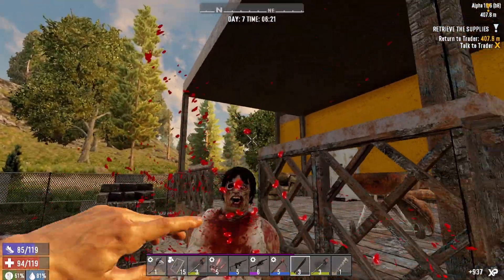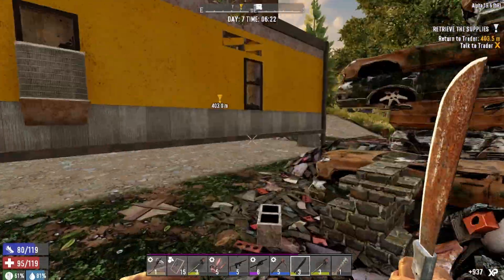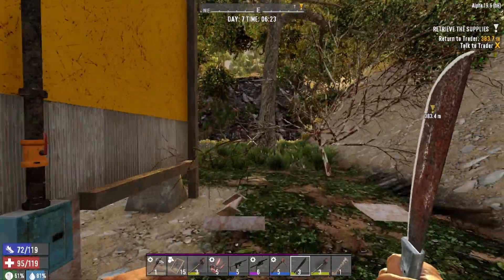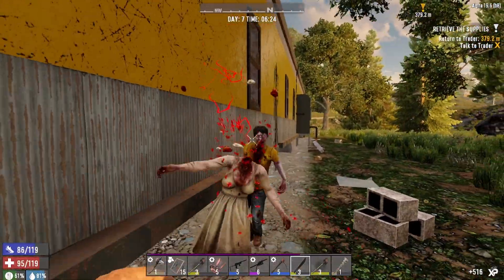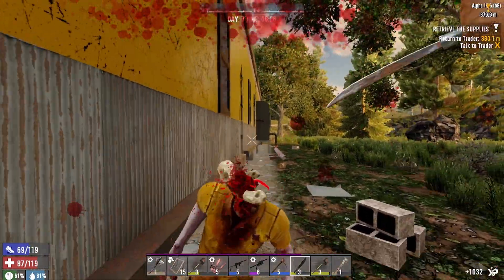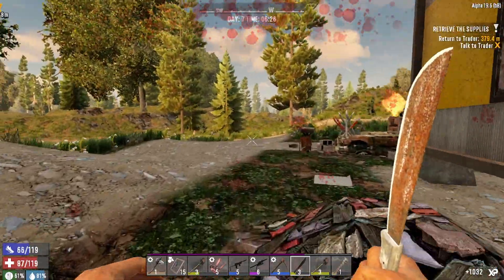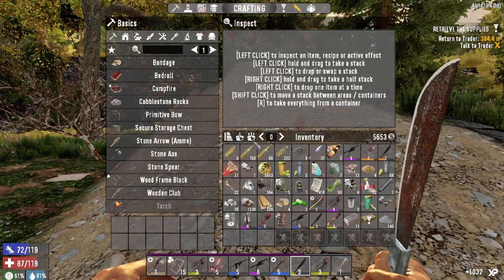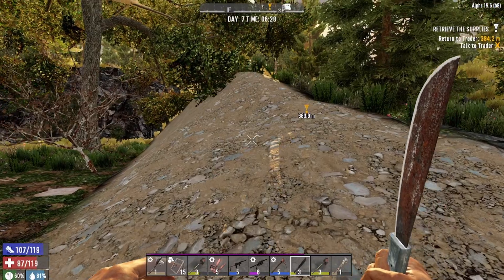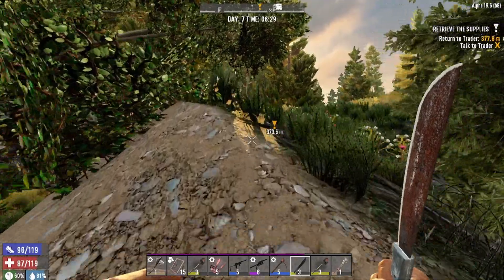I might put some points into bladed weapons - a couple of points - because I keep getting machetes and I'm gonna keep using them. But what do you guys think - should I put points into machetes to inflict a little extra bleeding damage, or should I go with heavy weapons and use that iron club to get some knockback damage? Let me know what you guys think down in the comments.